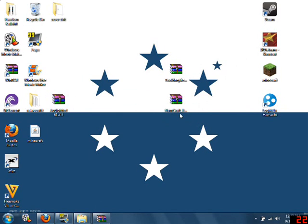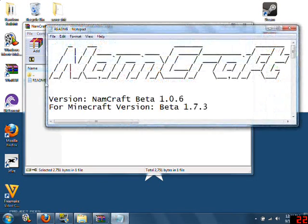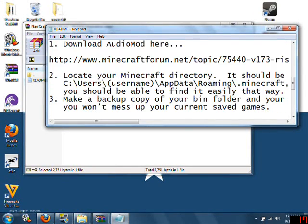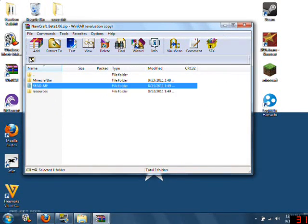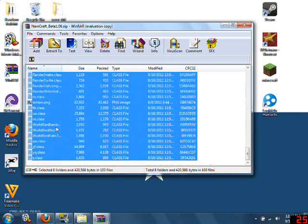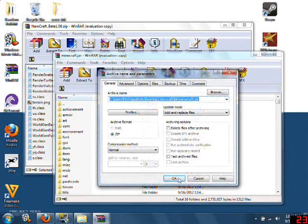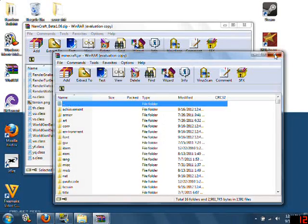So you copy and drop it into the bin. Now go into the Namcraft folder — there's a resources folder and a readme. Let's read the readme: 'Namcraft version, installation...' When you download it it has all the information, but people wanted to see it. This part goes into your resources folder — we'll do that in a minute. This jar file, all you do is copy and drop right here into your 1.7.3 jar. Drop that in there.